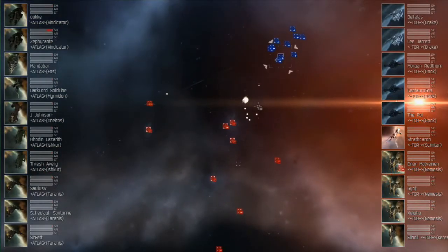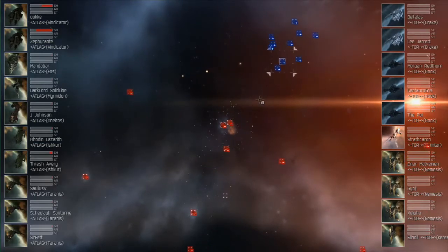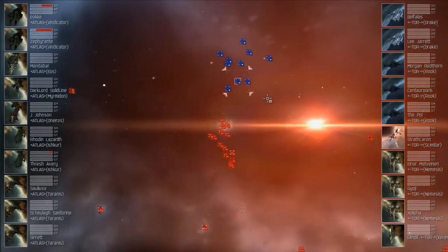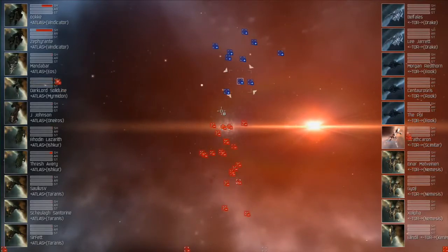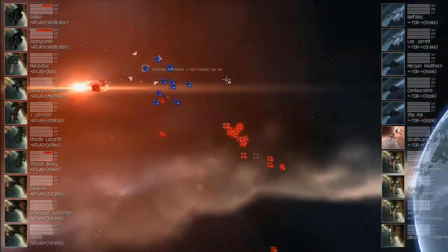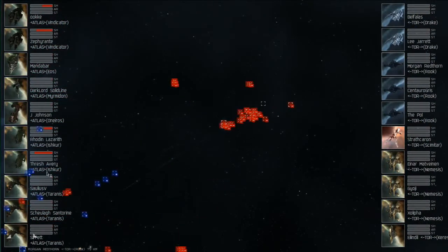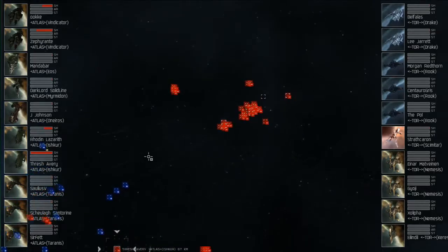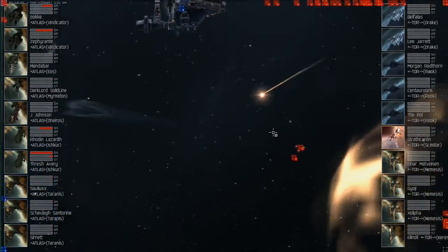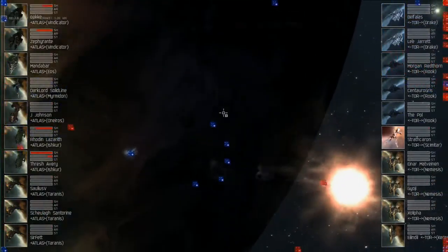And we have bombs launched — another bullseye. At least took out some drones, did some damage to those Vindicators, though not too much compared to what we saw earlier. It looks like Tormentum is going to be going for the Atlas tacklers first. They're putting a lot of torpedoes on one of those Ishkurs. Tyrannis coming in as well, not too worried about the Vindicators, which are moving free and clear right now at about 1200 meters a second toward the middle of the Tormentum team.